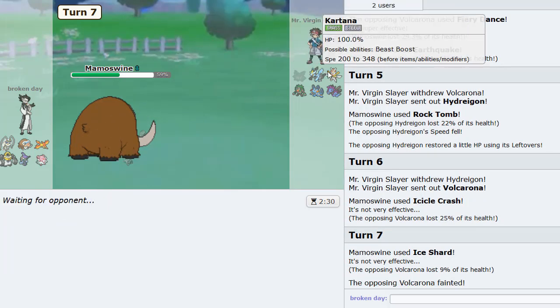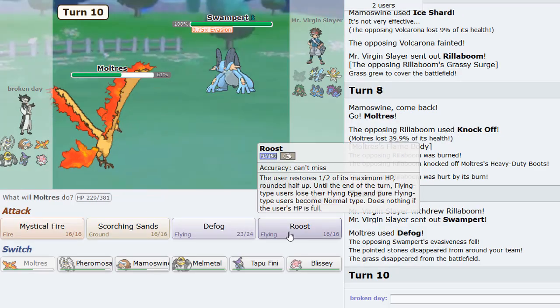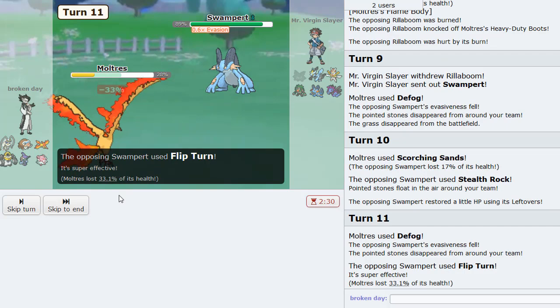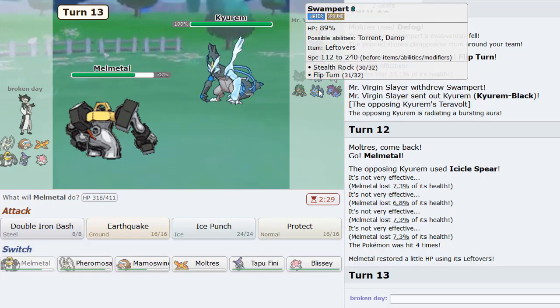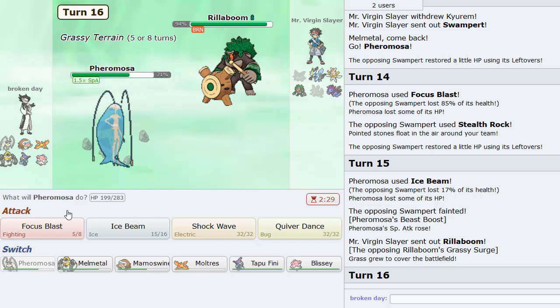He'll Sucker Punch — doesn't matter too much. The next thing he'll probably bring in is his own Pheromosa. Don't know if we're faster, but I think Moltres is the play. He does U-Turn — dang, what's happening with my Flame Bodies? So what do we need to do to win this? I think all we need to do is ensure that Tapu Fini is the last mon standing. We go Pheromosa here and Ice Beam for sure. He goes Tornadus — let's go Tapu Fini as he U-Turns, probably into Zygarde. Oh no, he goes Pheromosa!